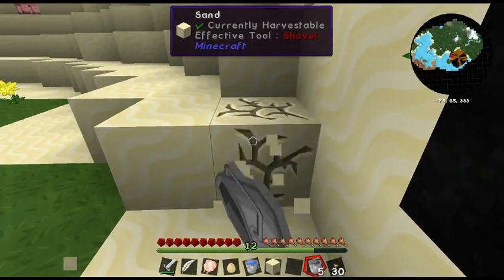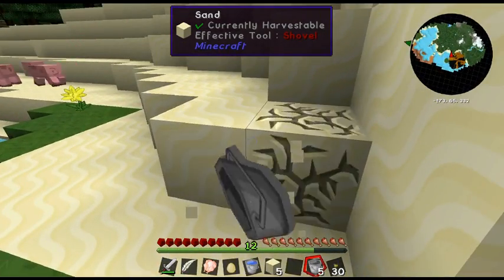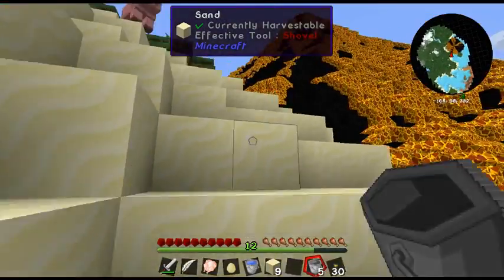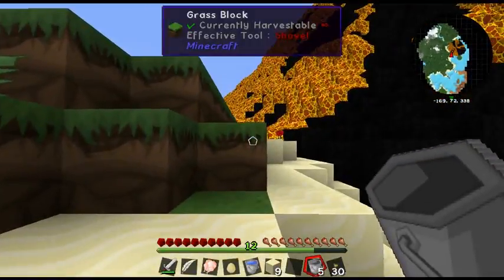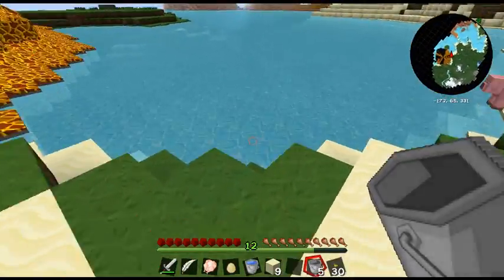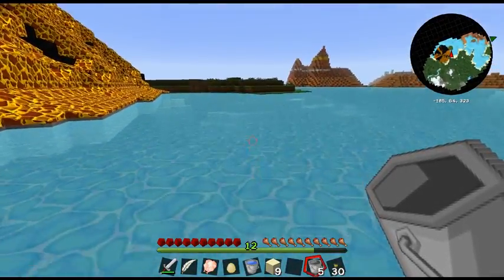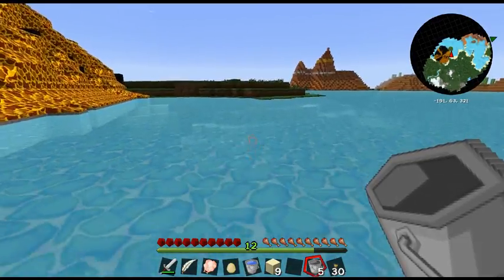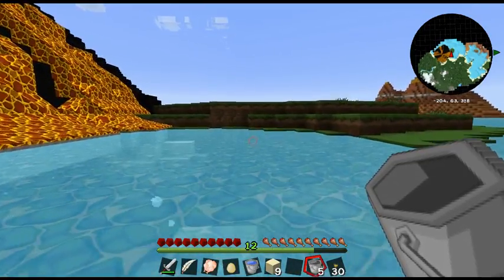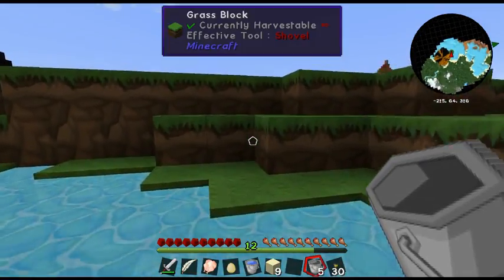Let's pick up some of this sand so I can use it to help me climb up there. Should have been more prepared and brought some with me — never mind. If I go round this way there's less lava, so I can hopefully go all the way to the top. I'm hoping there's more than one source block because I'm going to need at least four.